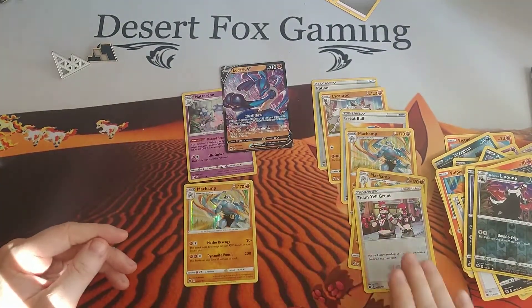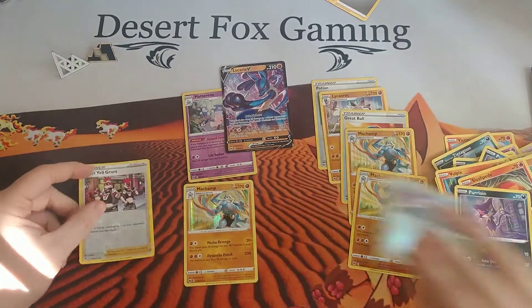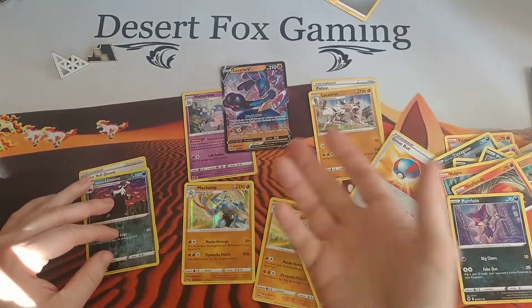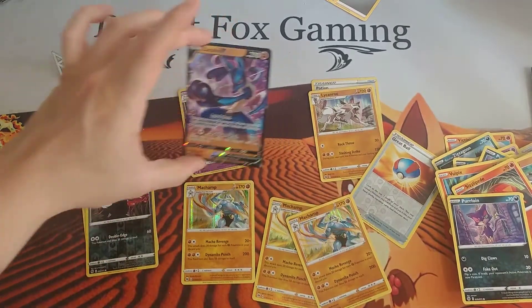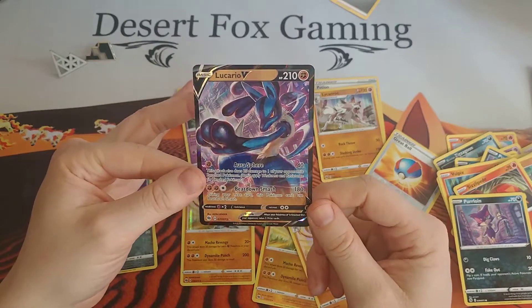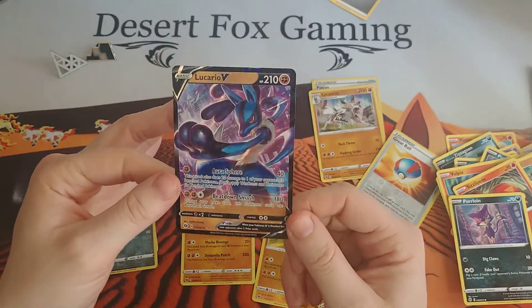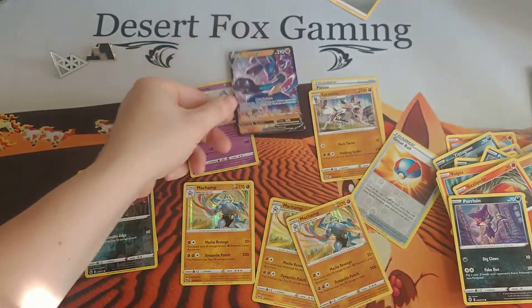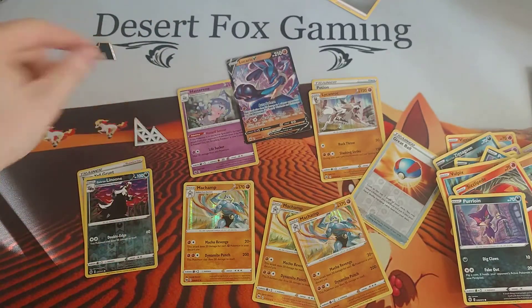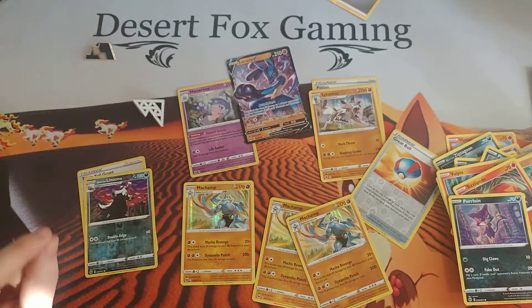This was the Fighting-type box if I ever saw any. We literally got three Machamps, a Holographic Lycanroc, and also a Lucario V — let's just take a closer look at this really awesome artwork. Also, we have the wonderful pin that can go either which way — it's either a mountain or it's an icicle.